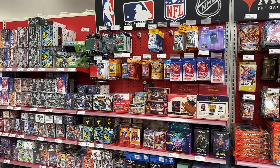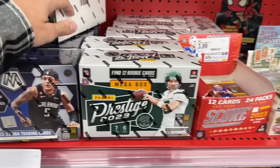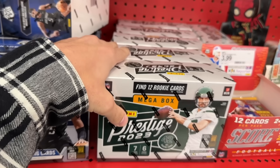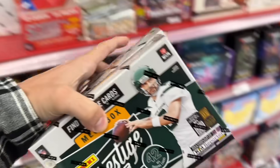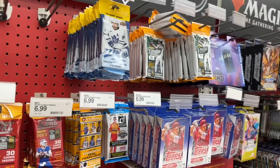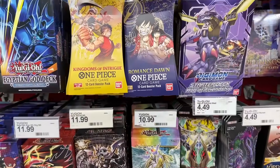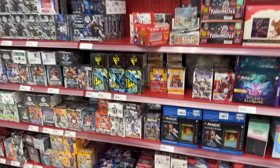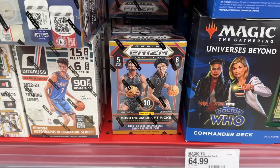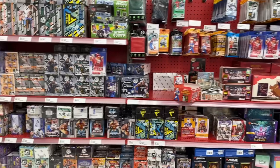We just pulled up to another Meijer — this one stocks pretty frequently, at least two to three times a week. Looks like they actually got Prestige Football mega boxes here, six of them, so I'll probably grab all of those. They have fat packs, Update hangers, and I think that's the First Edition One Piece right there, so I'll probably grab those as well. They also have Prism Draft Picks blaster boxes — you can pull Wemby in there — so definitely going to get a bunch of stuff.